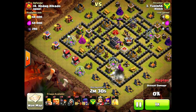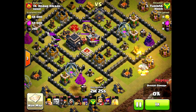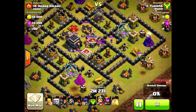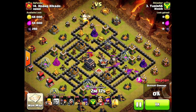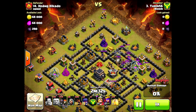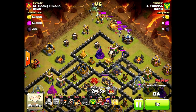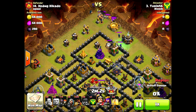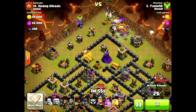Two hogs in: one to grab the skellies, one to pop those bombs. A couple giants grab that clan castle lure. There's the hog that misfires a little bit — probably should have sent in one more, I had plenty of hogs left, but I'm a stickler for the plan sometimes to a fault. Clan castle kill goes very smoothly, very easily — no problems there. The early AQ drop really helps with that.